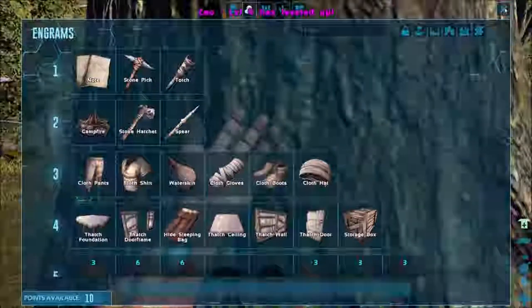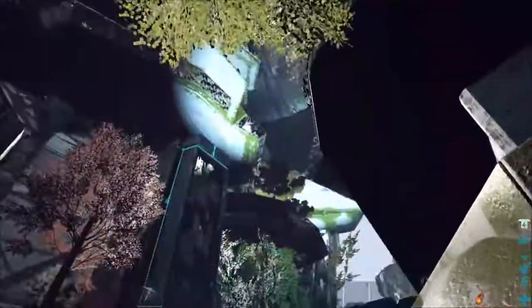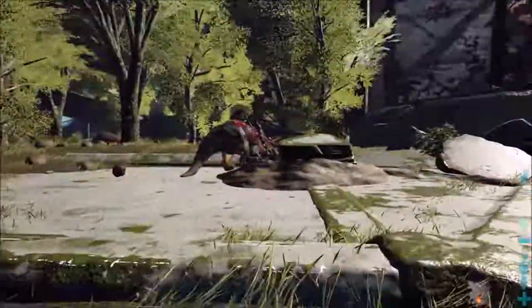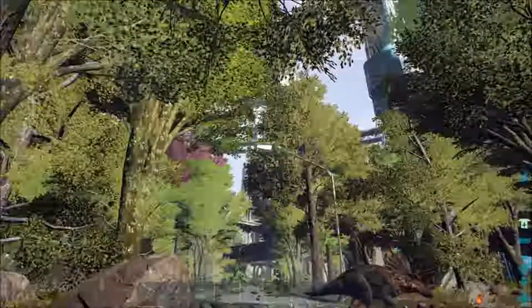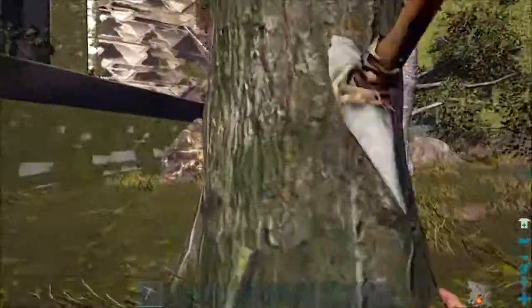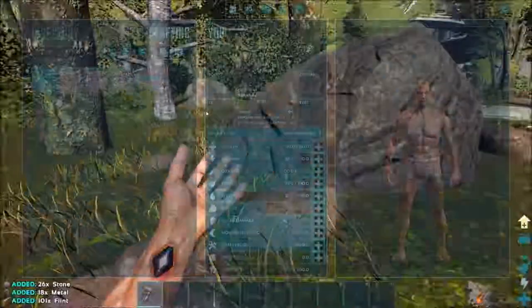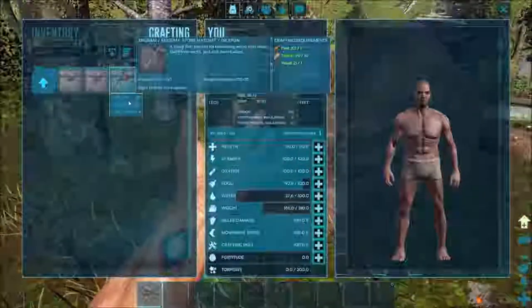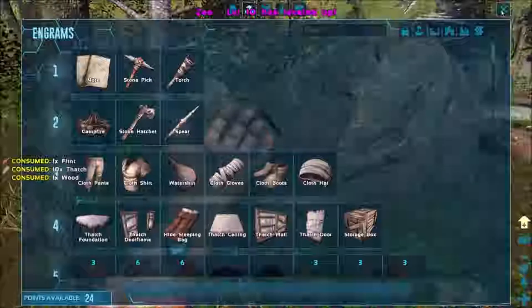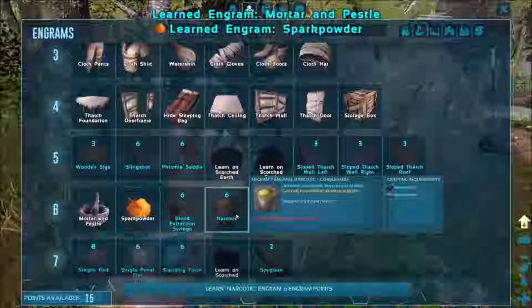Let's add some health. There's that sound again - it stops whenever I pay attention to it. It sounds like a rocket taking off. Let's go ahead and get some rocks and do some hatchets. We do have more points - we'll put in health to get it up a little. We need mortar pestle, spark powder, narcotic.